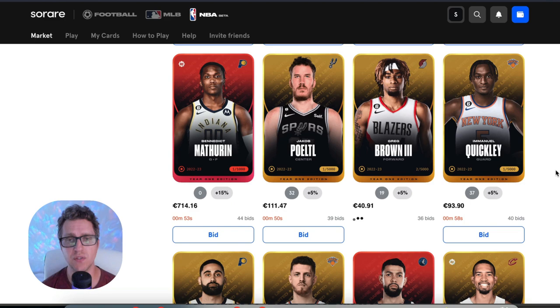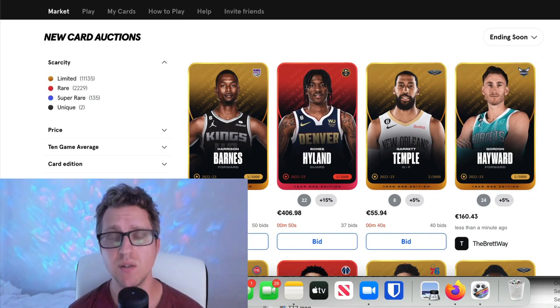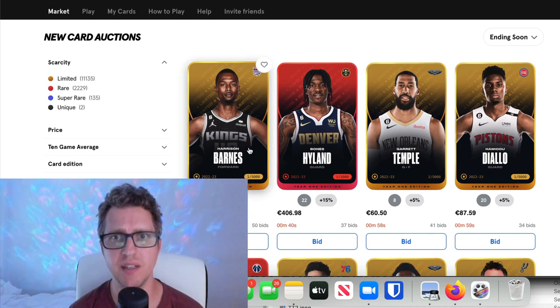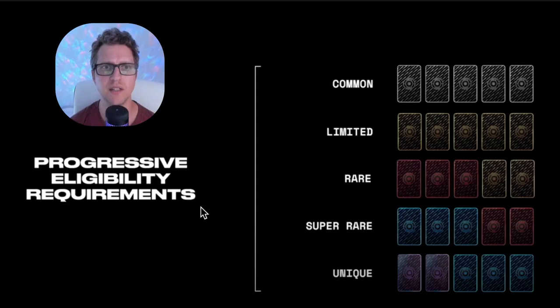Breaking down what cards you need to play in each tournament: in a Common tournament you just need common cards; in a Limited tournament you need all limited cards; in a Rare tournament you need at least three rares plus two limiteds; in a Super Rare you need at least three super rares plus two rares; and in a Unique tournament you need at least two high-priced uniques and three super rares. So it's a gradual scale for entry into these tournaments.